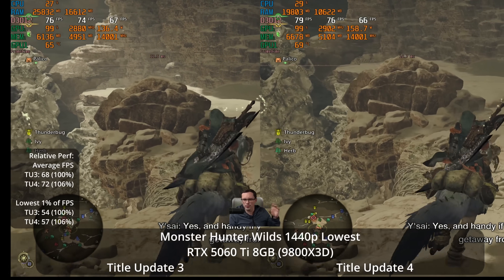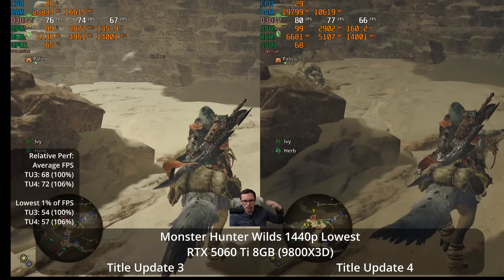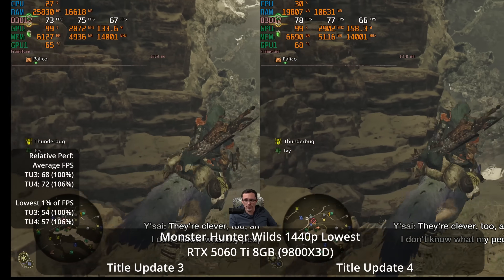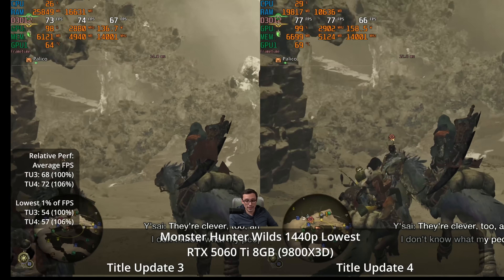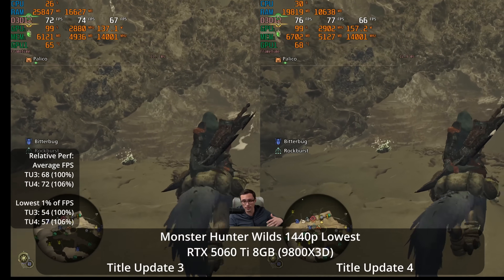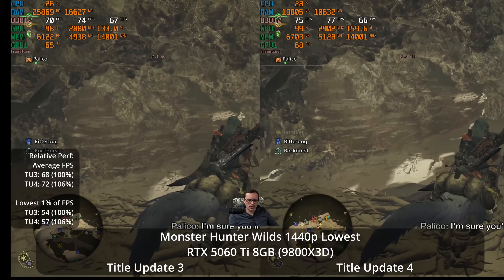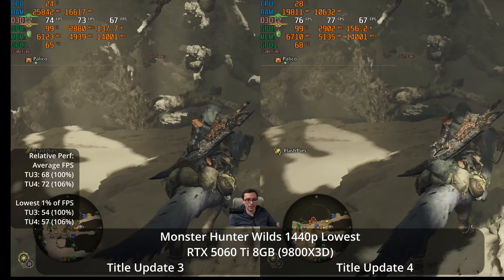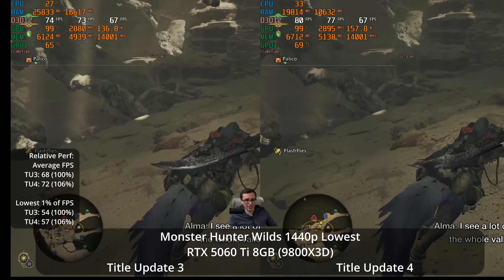I also tested out the lowest settings and they seemed about the same as what I was seeing on the low settings. I'm wondering if that's because one of the differences between presets is they use different levels of upscaling — the lowest settings go to ultra performance mode DLSS, but I'm disabling that — so I think that's why we're seeing about the same performance there.